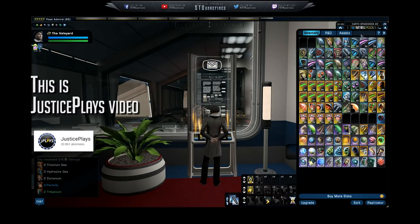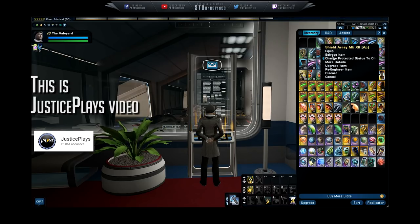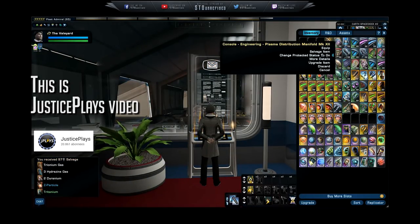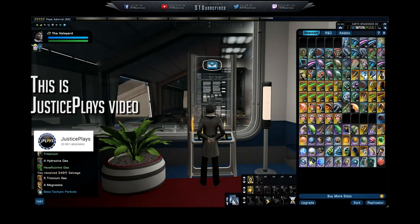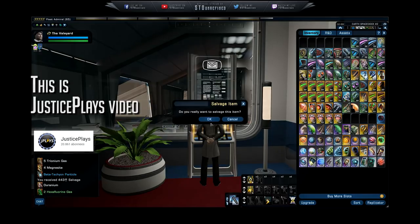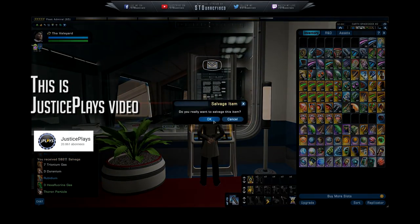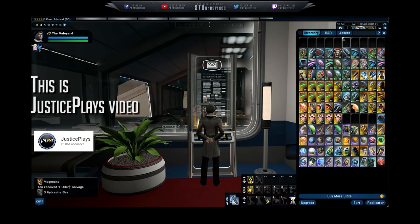Yeah, we definitely need an ability in Star Trek Online to multi-select items — if I could select all these items and do one 'salvage all' on all of them, that's what we need. We've needed that for so long. Instead you have to right-click and select the option one by one. Thank you, Cryptic, for giving us the salvage item option, but not giving us a way to do it quickly. It takes so much time to do it one by one, as you can see.